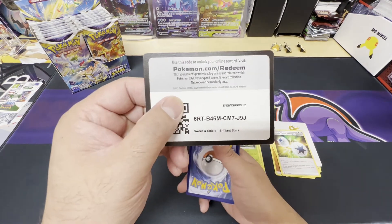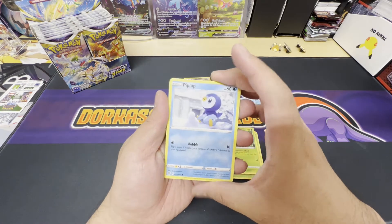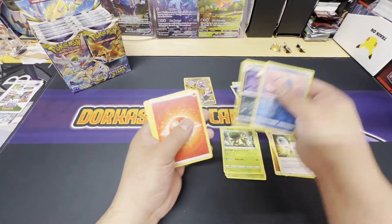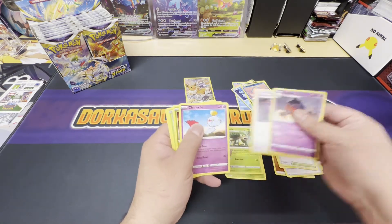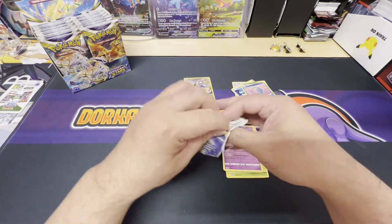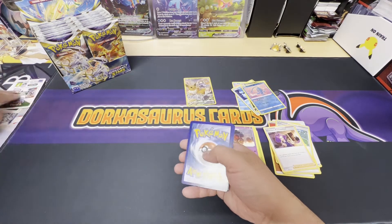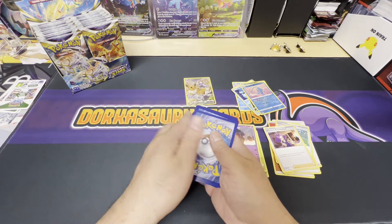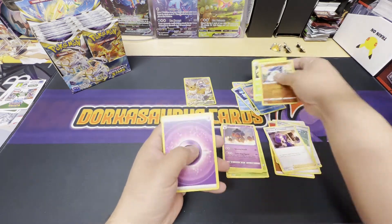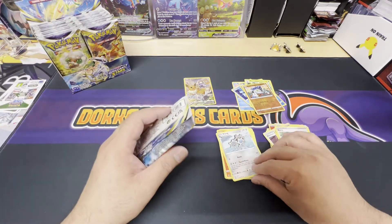White code cards on the left, all right let's go. We got a reverse holo Manafee and a non-holo Grimsnare. White code card again, and we got the reverse holo Sawk and a non-holo Wormadam. Just making sure nothing is left in the common pile there.